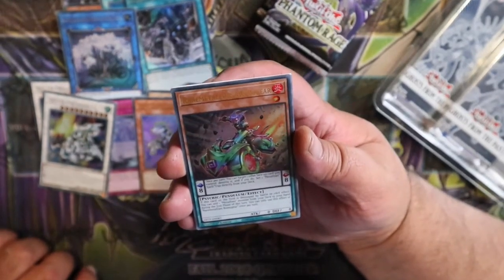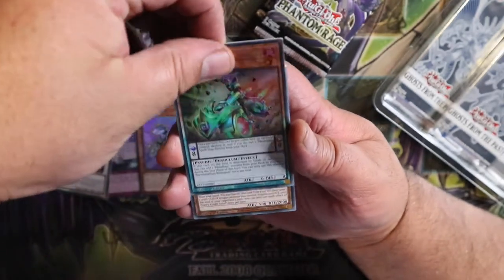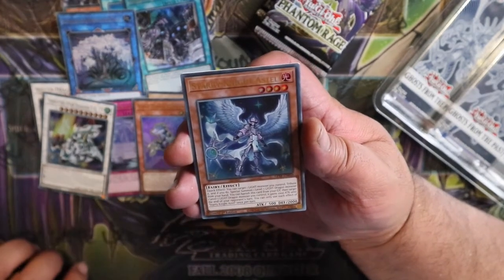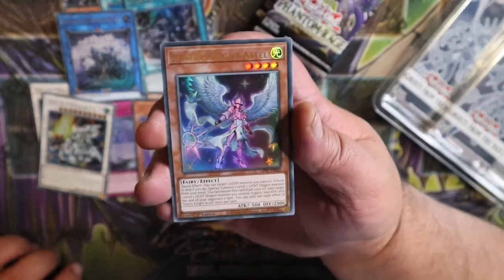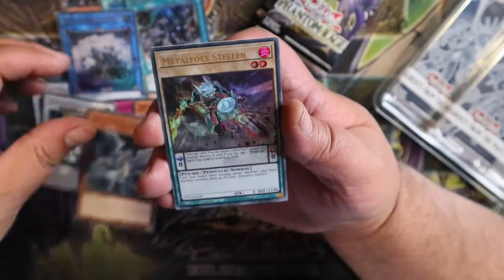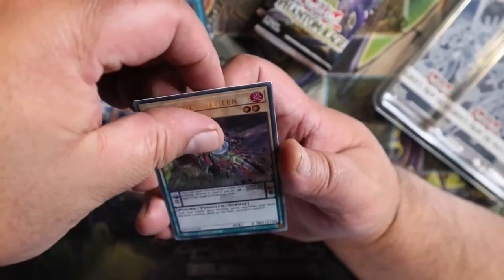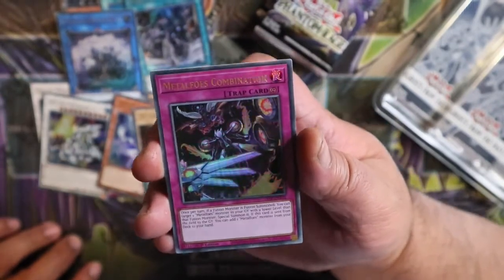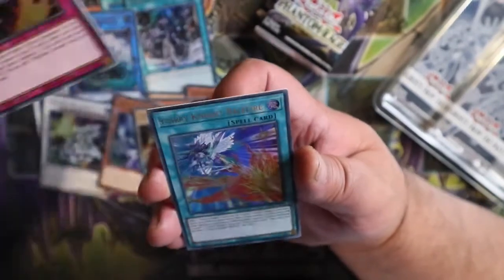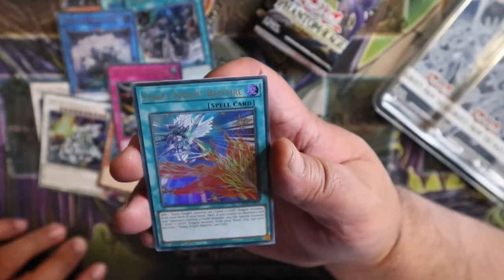We got Real Middler Fur, Bismakia, Starry Knight Astel, Middler Fur Steeling, Middler Fur Combination, and our last one is Starry Knight Bellfire.